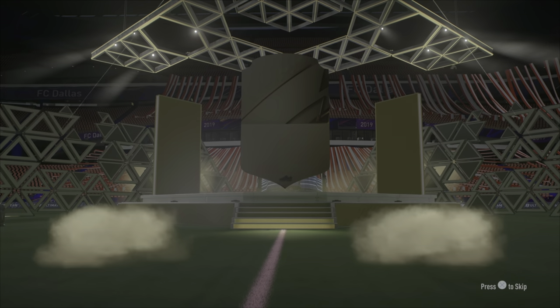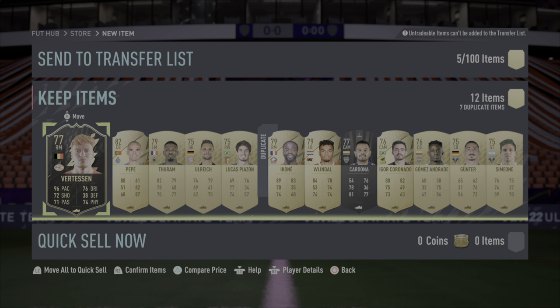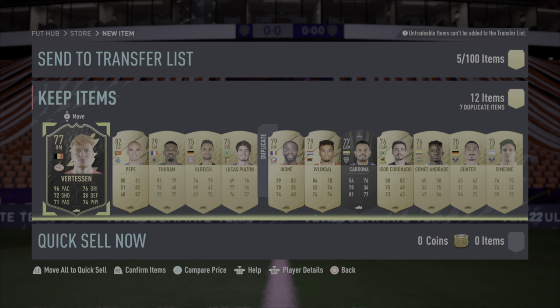Hello and welcome back to another Degenerates in Gaming video. As you can see on the screen and probably in the title, I packed Yorb Vertessen — I almost butchered the name right off the bat. I was just sitting here thinking to myself, it's a Team of the Week card, not many people probably know about him, but he's Eredivisie and I truly do love that league this year. So I thought, let's make a video on him, test him out, see if he's truly worth his basically quick sell price.